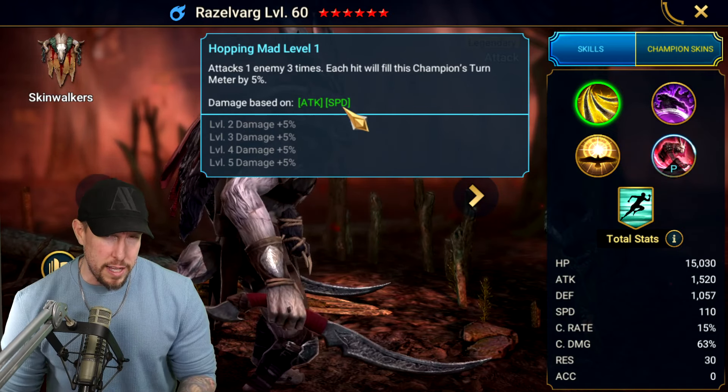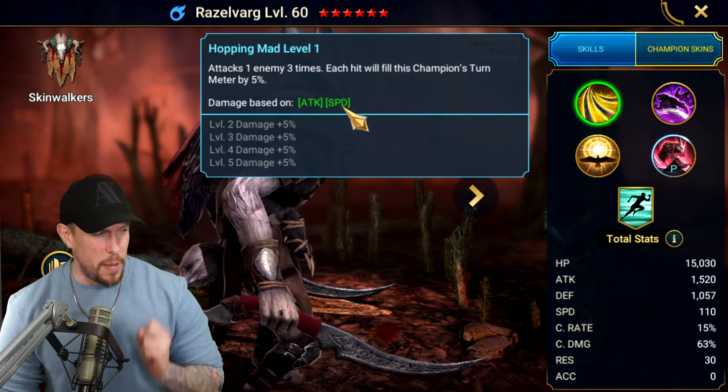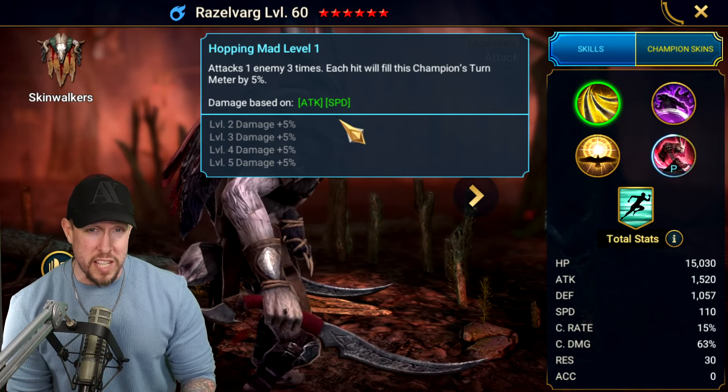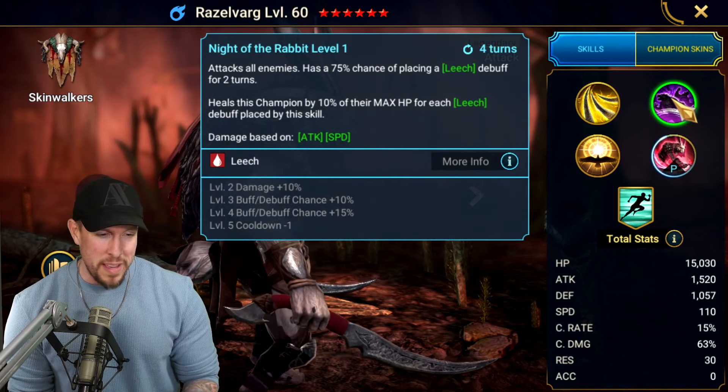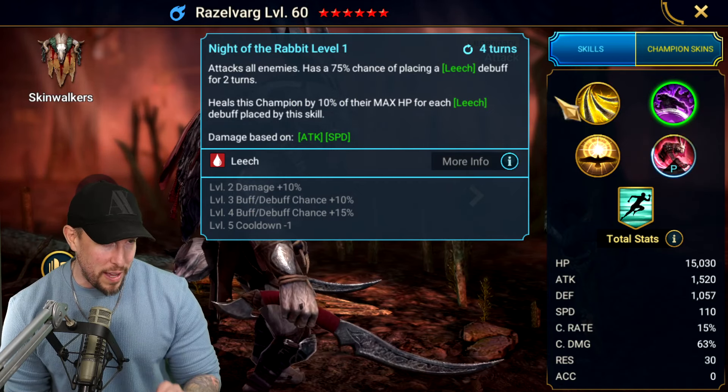Rowan, the epic Bannerlord, as well as Ghostborn, the Dark Elf Legendary, are the only two champions I can think of whose damage also scales off of speed. So I want to make this guy nice and fast in most situations, unless he's speed-tuned — more on that in a bit.